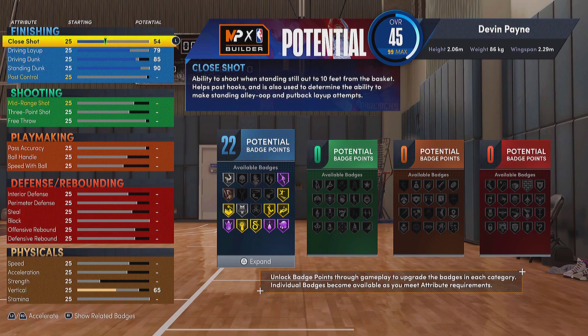For the closer, you're gonna want to go to 54 so you get 22 finishing badges, which is more than enough. If you want even more, go to the plus-four college and you'll be able to get 26 instead. There are so many finishing badges you could use in this build.